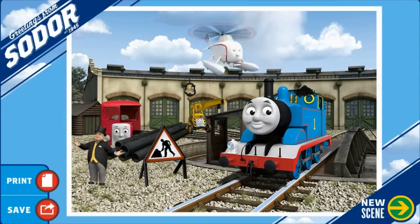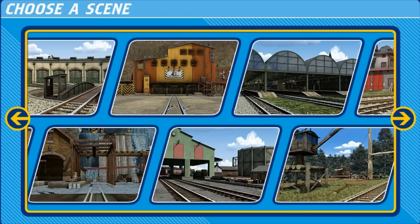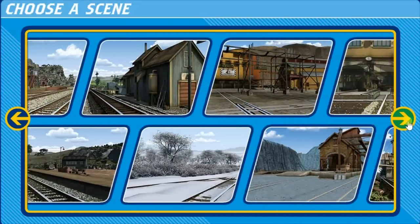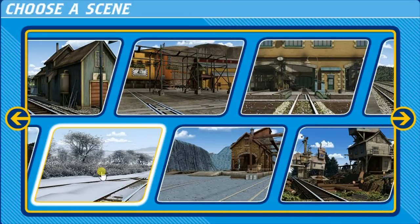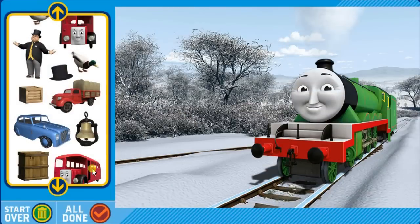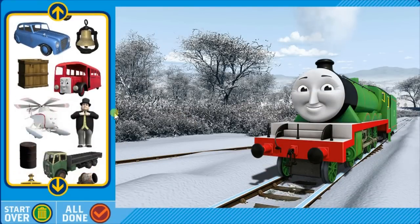Make your picture very happy at Tidmouth Sheds. Which scene do you want for your picture? Which engine do you want in your picture? Henry. Create your picture. When you have finished, click All Done.